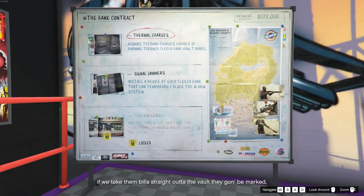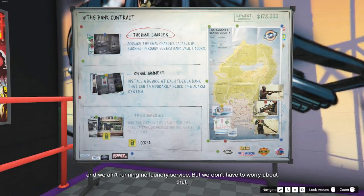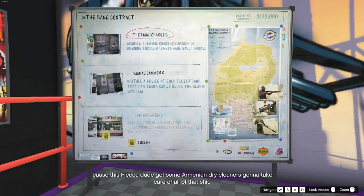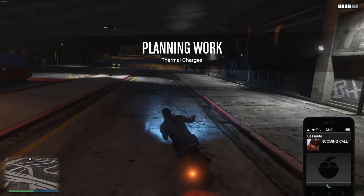It should be noted that it is possible that your bank contract will not be on your whiteboard in your auto shop, but if that's the case, you simply keep playing contracts until it pops up. So without further ado, let's get started with the first prep mission, which is the thermal charges.